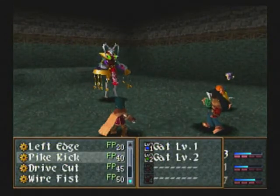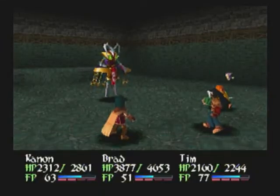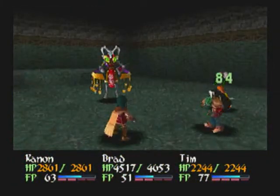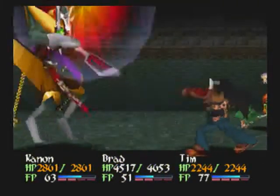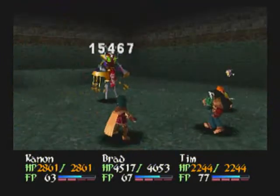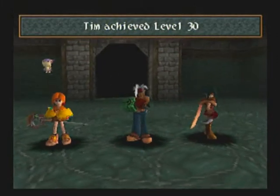I'm going to try Drive Cut one more time and punch him for lots of damage. One thing to know if you use this attack — it does not carry any elemental affinity with it even if you have a ring on; it just does straight non-elemental damage. 20,000 Gela — thank you very much!